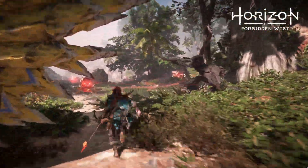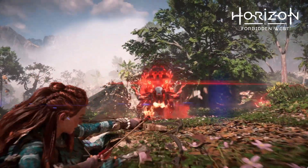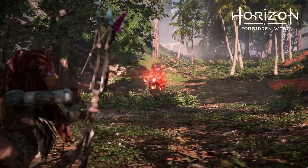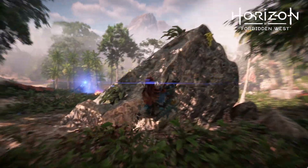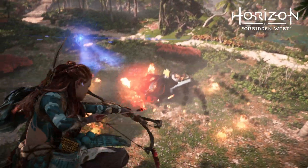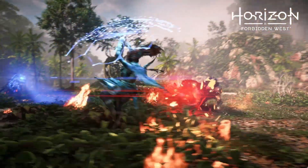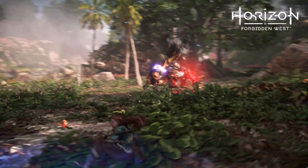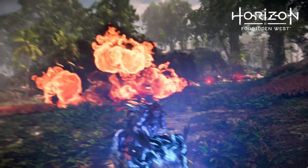Here we have Aloy running up in another distinctively different outfit — I'm wondering if this is yet another tribe or not. She's running up to the bristlebacks that we were shown in the last video; I thought they were chargers or broadheads at first, but they're not — they're bristlebacks. As you can see, Aloy just used the polecaster and the shieldwing in a combo to launch herself into the air, then come back down to earth and attack the bristleback in a combo attack, which was really super cool. I can't wait to use both of those in tandem.